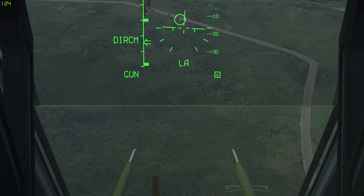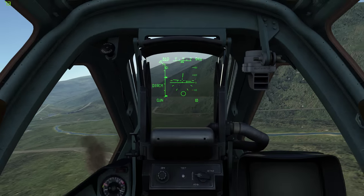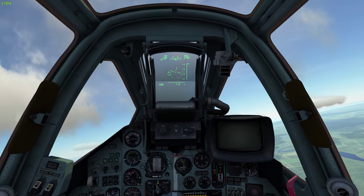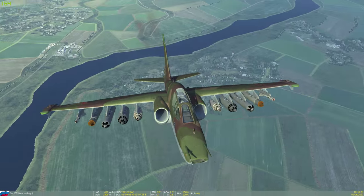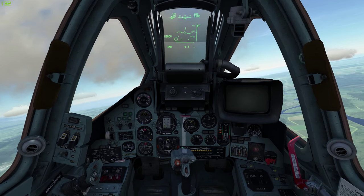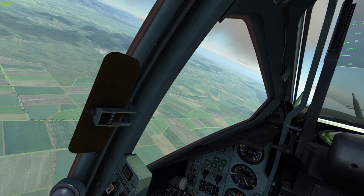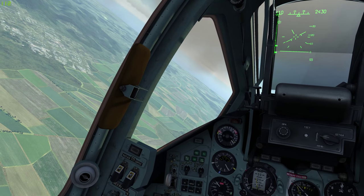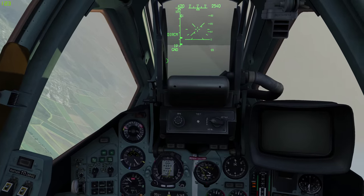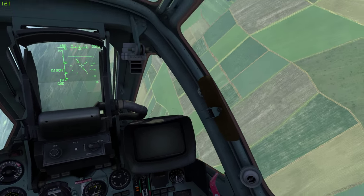For external weapons, the SU-25 has 10 hardpoints. The outer two are only for R-60 air-to-air missiles or ECM pods, leaving 8 for air-to-ground weapons ranging from laser-guided missiles to 23mm gun pods. The most common weapon systems are unguided rockets, which come in many sizes — from the tiny 55mm S-5 rockets in 32-round pods, all the way up to the huge S-25 rocket with a 340mm warhead fired from a single-shot tube. The most common is the S-8 80mm rocket in 20-round pods, providing a good mix of firepower, ammo supply, and area saturation. You also get different warhead variants such as HEAT, high explosive, or a HEAT and fragmentation mix.